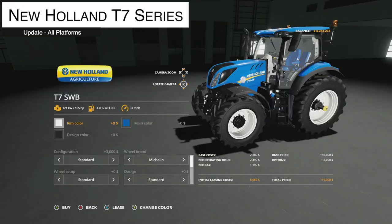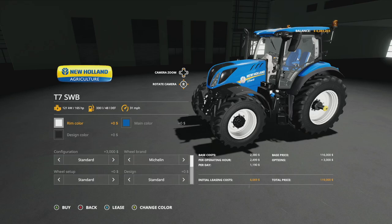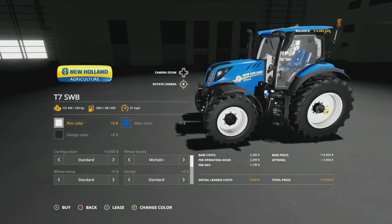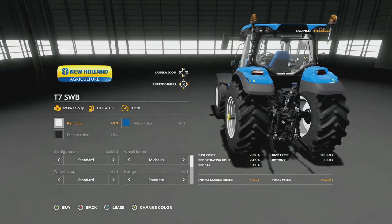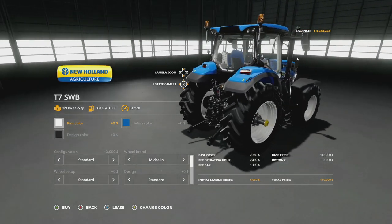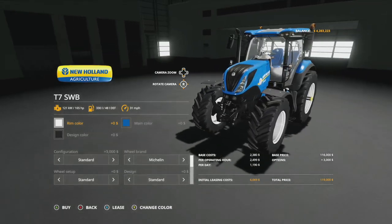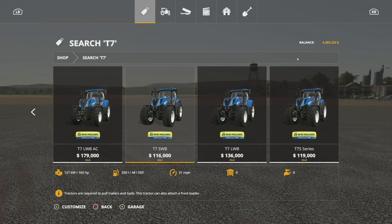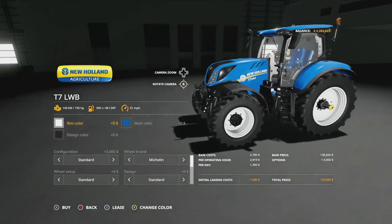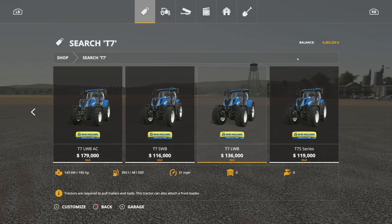Moving into mod updates for all platforms, starting with the New Holland T7 series from Blue Aug and Modding, version 1.5. Minor bugs have been fixed, some options re-edited, rims, wheel weights, and hubs have been changed. Daytime running lights are now optional. Interior light has been added that turns on when the left door is open. There are also two tractors in the pack — standard wheelbase and long wheelbase.